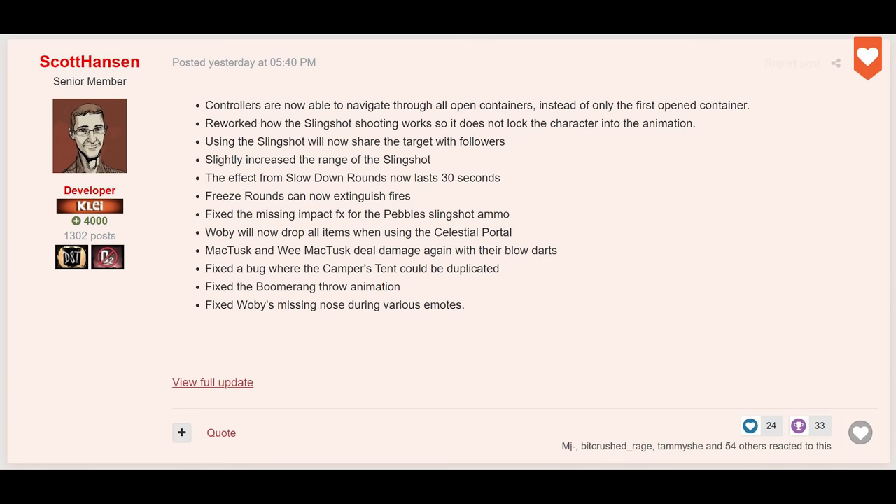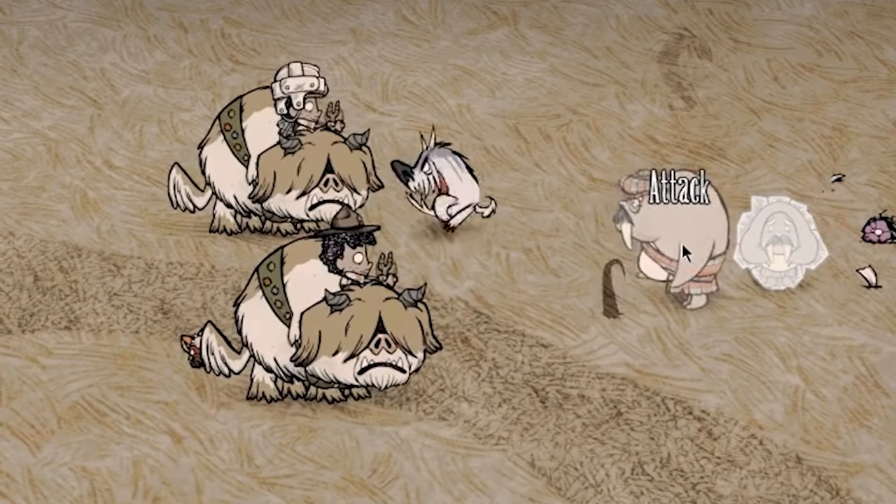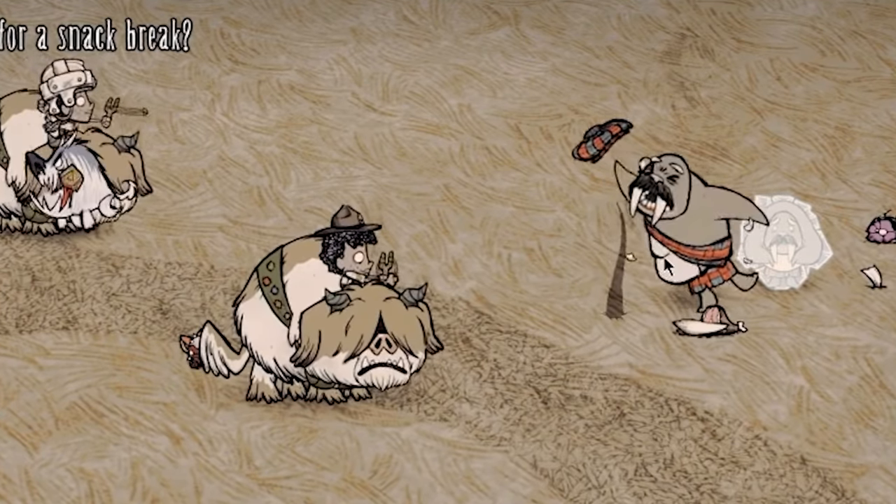Hey everybody, Jazzy here. The other day Clay rolled out a very interesting update for Don't Starve Together. Most of the changes were miscellaneous fixes, which included this hilarious bug that basically made MacTusk's blowdarts completely harmless.